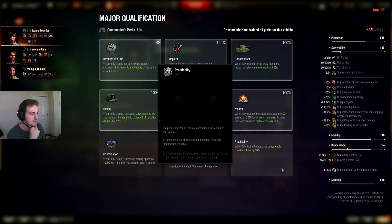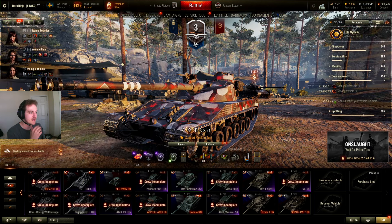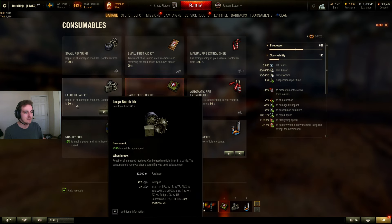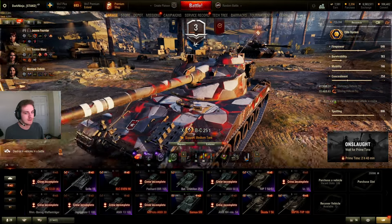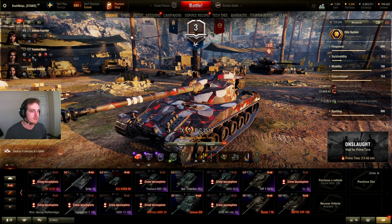Practicality reduces your repair kit and med kit cooldown time by 10%. Med kits and repair kits were changed in this patch so that small kits take 90 seconds for their cooldown and big kits — which got a buff — now take only 60 seconds. Also, small kits now work just like big kits used to, repairing your whole crew if two crew members are knocked out or all modules if more than one is knocked out. There's no longer such a thing as getting racked and tracked in the same shot and being unable to repair it — a really nice change.